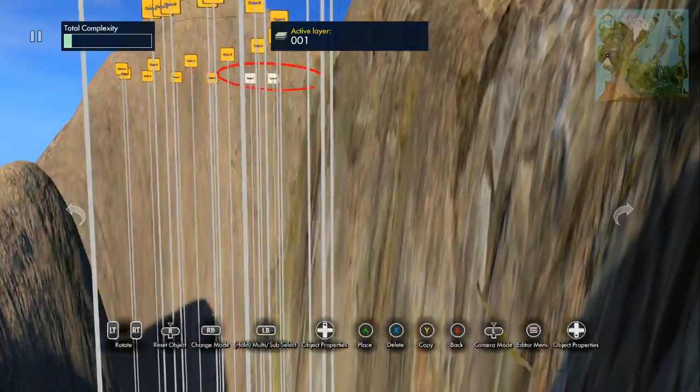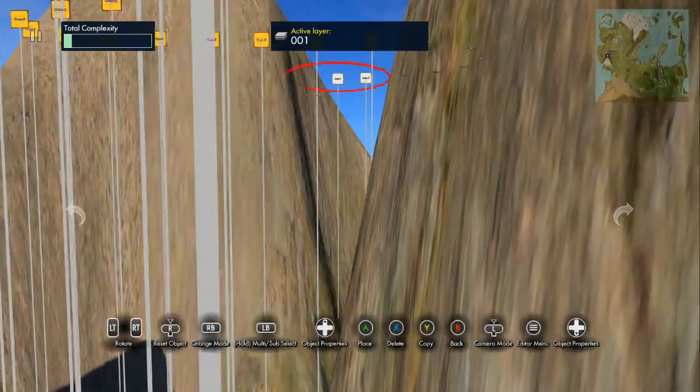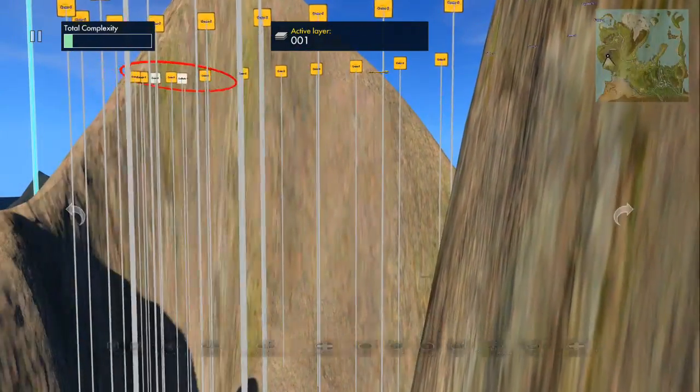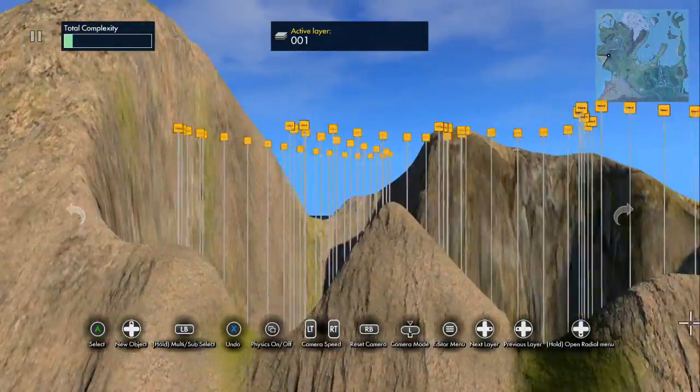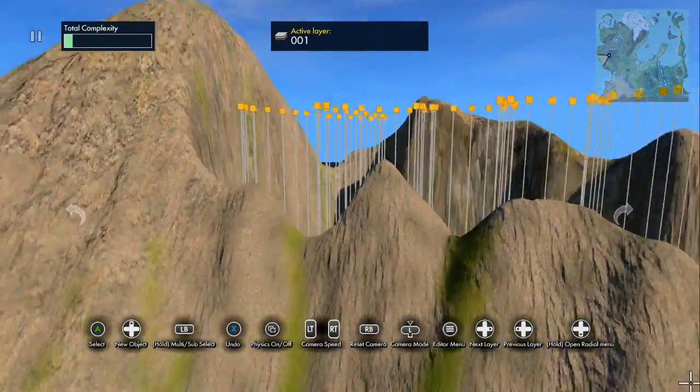I'm approaching the peak now and as I approach it you'll see the key actually come up on my screen in a second here. I'm just clearing away as much dirt and mountain as I can — the key is actually on my screen directly in front of me. I'm just gonna back out to show you guys exactly where I am.